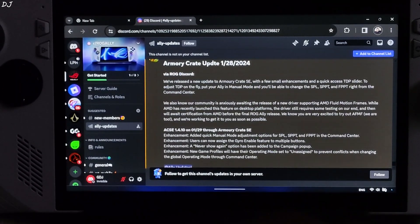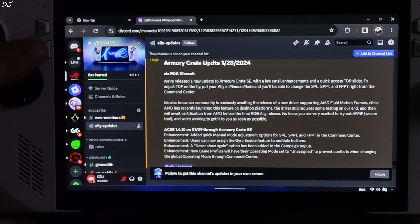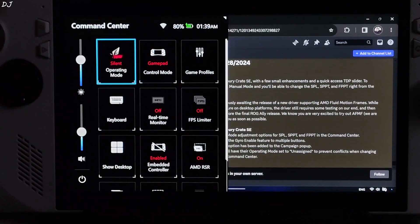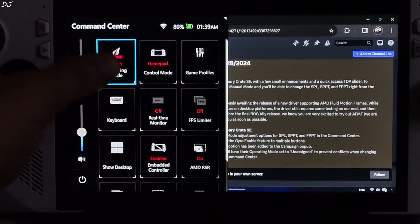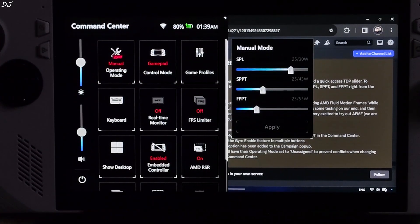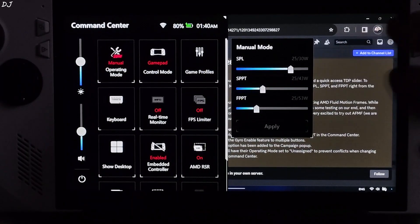To adjust TDP on the fly, we need to put our Ally in manual operating mode. Then we will be able to change the power values of SPL, SPPT, and FVPT right from the command center. From here we can switch among the different operating modes — silent, performance, turbo, and the manual profile. In manual mode we now have access to these three sliders corresponding to SPL, SPPT, and FVPT.